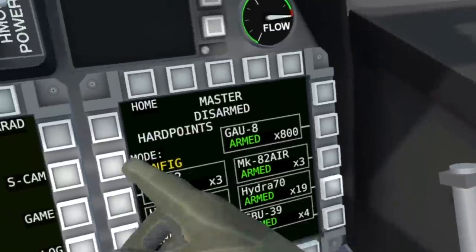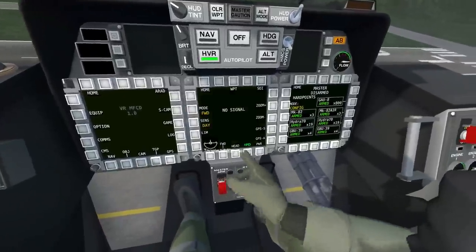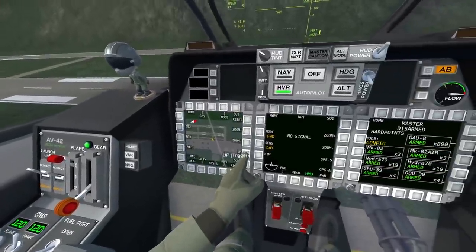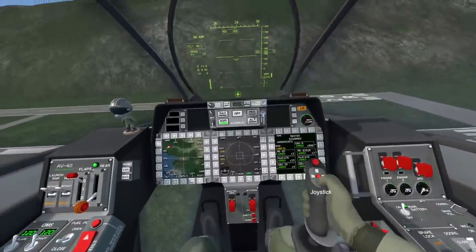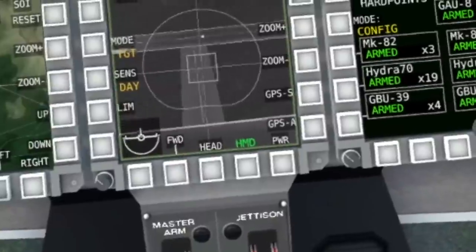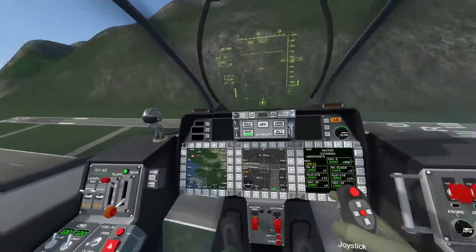Here's some of the weapons I have armed right now. Then navigation — let's zoom out. Look at that. Beautiful. Turn that power on. Now we can control this. Look at that. That's cool. Don't really know how to use it, though.